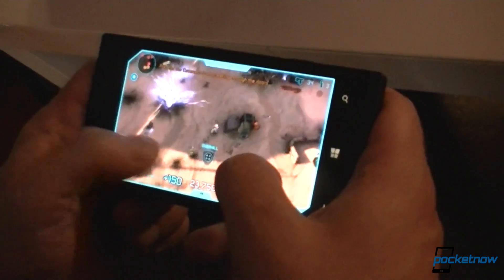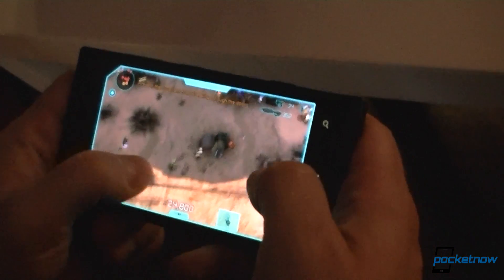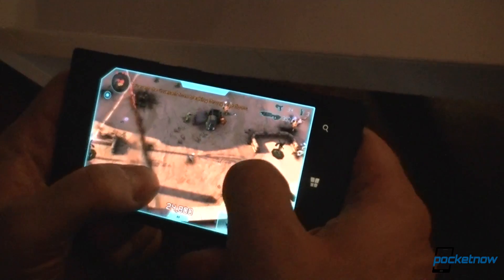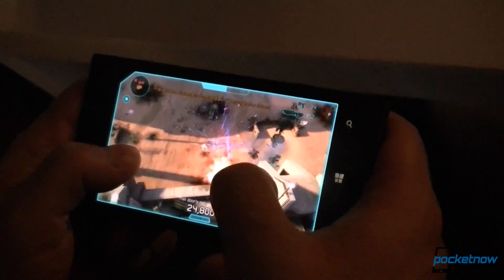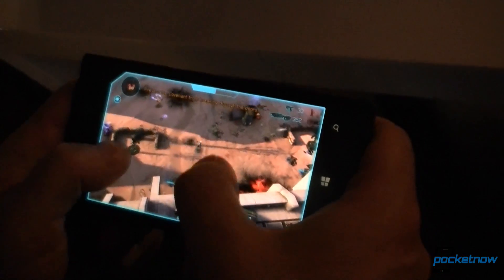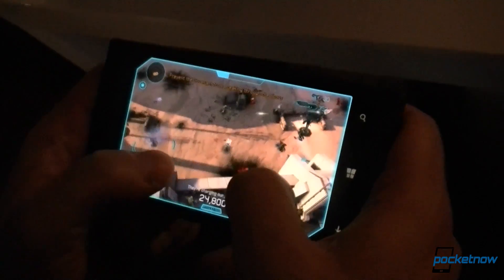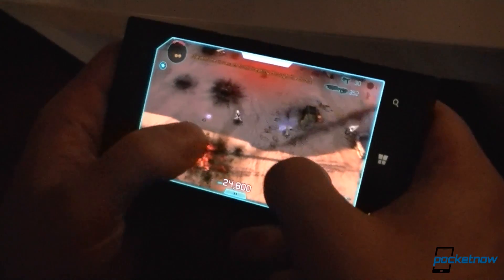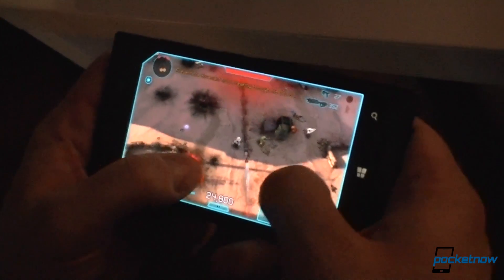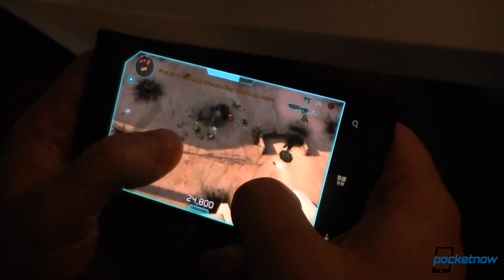Switch weapons — tapping the weapons up here lets you switch weapons. Double tap on the screen lets you throw grenades, so you can chuck grenades over in that direction. It throws in the direction that you're facing. Upper left over here is the motion tracker — that's going to look familiar to anybody who's played any of the other Halo games, so you can know where the bad guys are coming from.